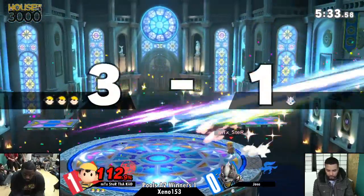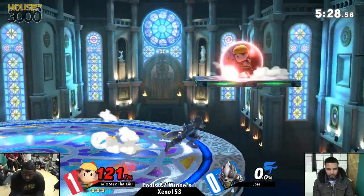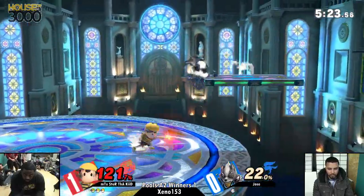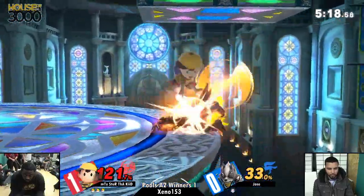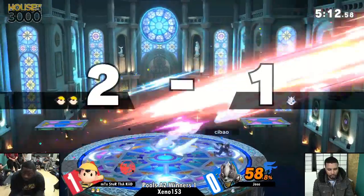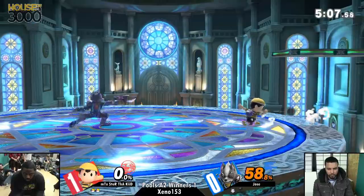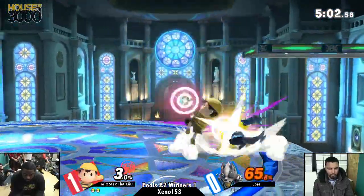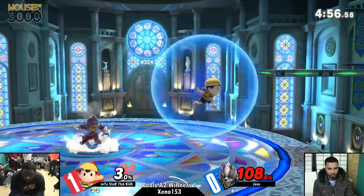Oh! He caught the landing. I think he was trying to beat it out with his nair, but I guess it didn't work out. This is a problem that a lot of Wolf players have — it's kind of hard to learn how to take the stock without taking too much damage as Wolf. Because you have a lot of safe buttons and good kill moves, but you don't have a lot of kill setups. Most players just tend to fish, but he gets the stock right there with the back air on the platform.